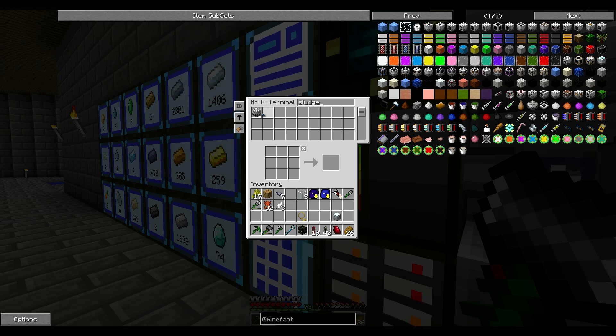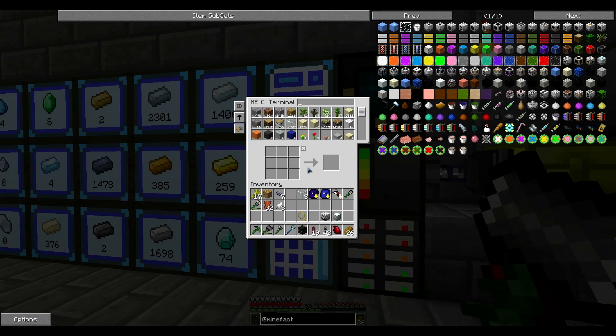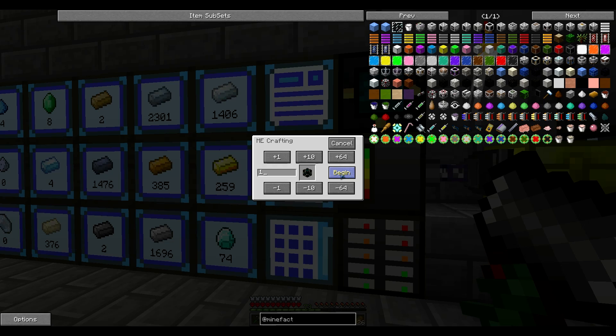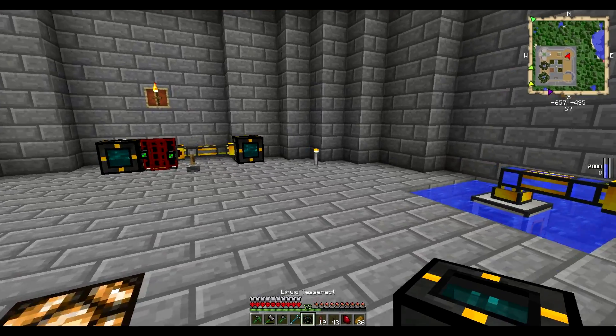We want a chest, the sludge boiler, and three more liquid tesseracts. Do we also want an energy tesseract? Oh, that would be nice — an energy tesseract. Actually no, we don't need it.